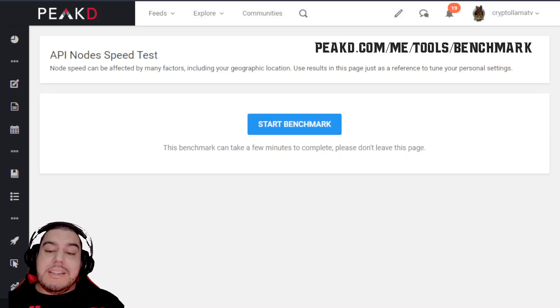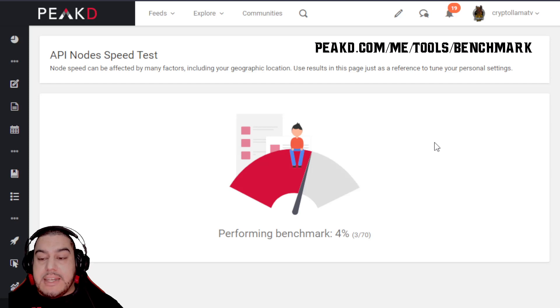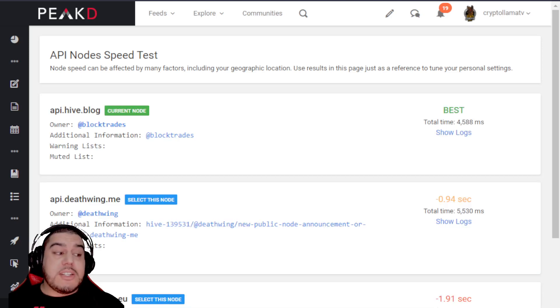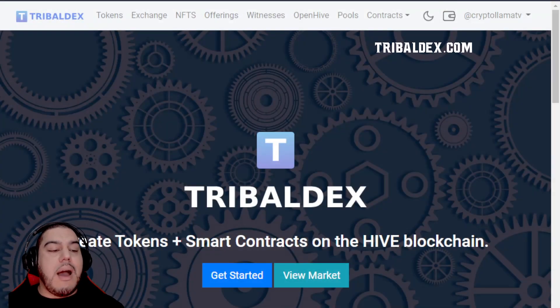If you're having problems with lag or hanging screens while playing Splinterlands, you can change your node for faster loading times. First, click the Start Benchmark button to see if you're connected to the fastest node. Once it finishes, it will show you all available nodes — right now api.hive.blog is the best and we're already connected to it. However, if you do need to change this, go into your Hive Keychain wallet, click the three horizontal lines in the top right corner, go to Preferences, and toggle the quickest node.